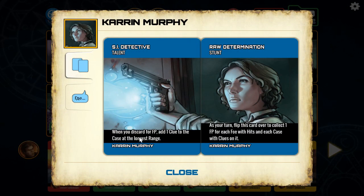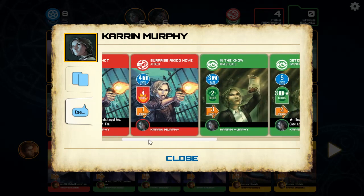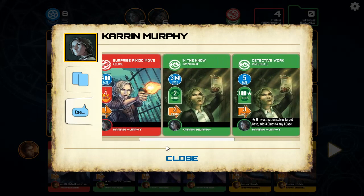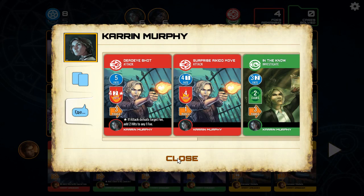Now Karen: when you discard for Fate Points, add one clue to the case of the longest range. She is a cop after all. As your turn, flip this card over to collect 1 FP for each foe with hits and each case with clues on it. Holy crap, that's nice. Raw Determination. And what do you have for your cards there, Karen? Dead Eye Shot. Surprise Akito move. In the Know. Ooh, lots of Investigation.